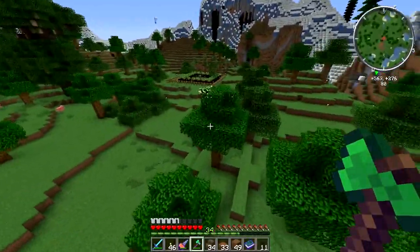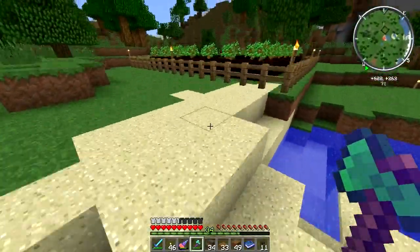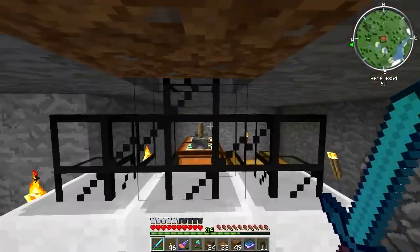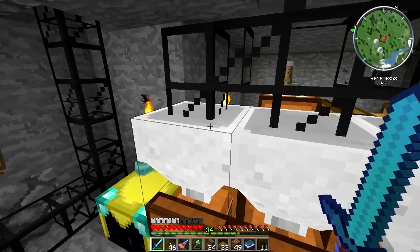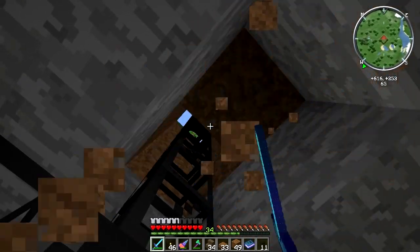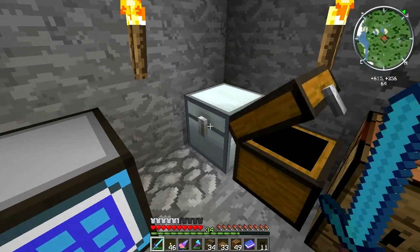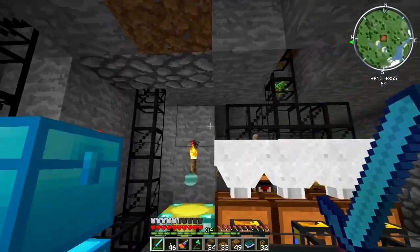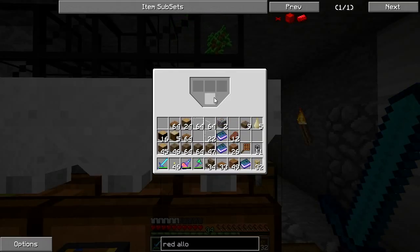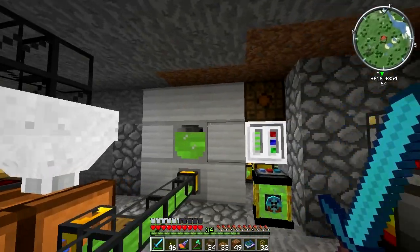Let's just go check back on the tree farm and see if it has been putting any saplings into the machine. Is it going to go into a hopper? It's just really slow. Let me swap these for gold pipes. Will we see it go in? Oh, brilliant — okay. So this whole thing is just going to keep automating itself.